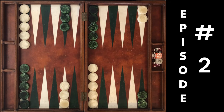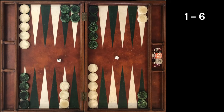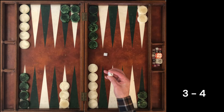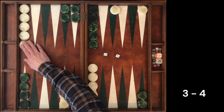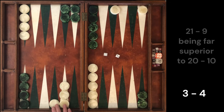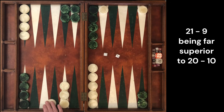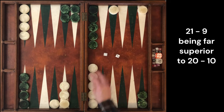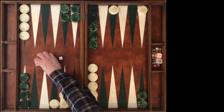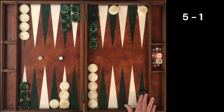Our opponent won the opening roll with 1-6, making their 7 point. We followed up with the roll 3-4 and we chose to split and run, and we learned just how much better this split is compared to the other split. So we played 21-9, and then our opponent rolled 5-1. Their play was 8-23.